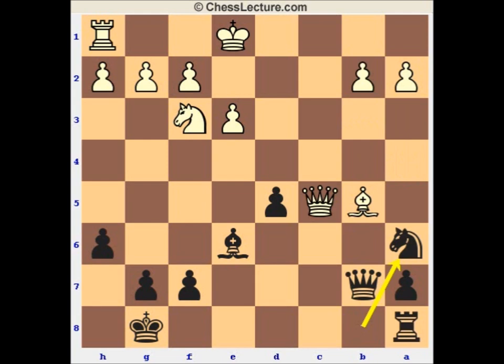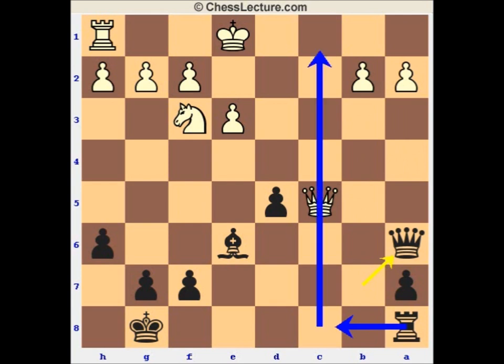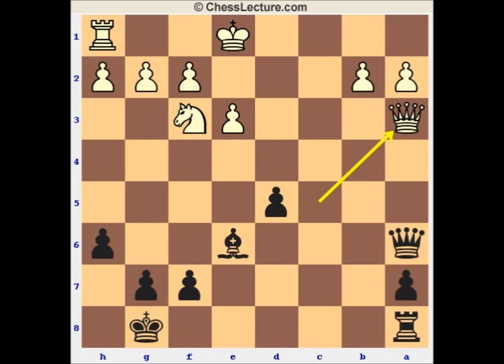So that's queen c6. And in the game, Timman found nothing better than to take. So takes, takes — and Black not only prevents castling but threatens to play rook c8 followed by rook c1, and is also threatening the a-pawn. So queen a3 is a very reasonable-looking move: offering a trade, protecting the a-pawn, and getting out of the way of rook c8 in advance.